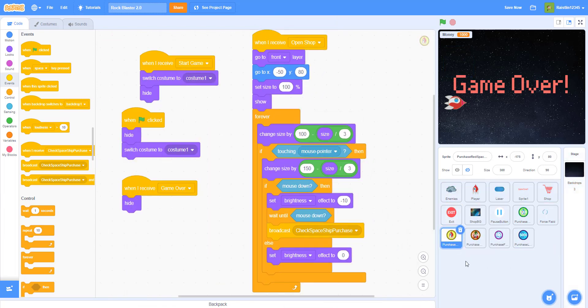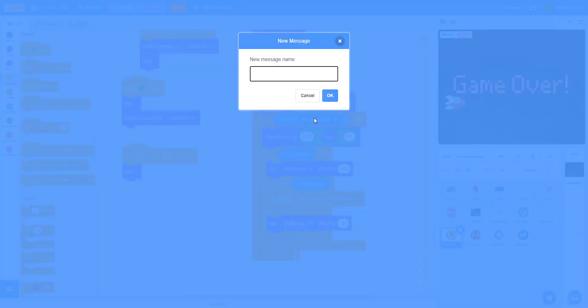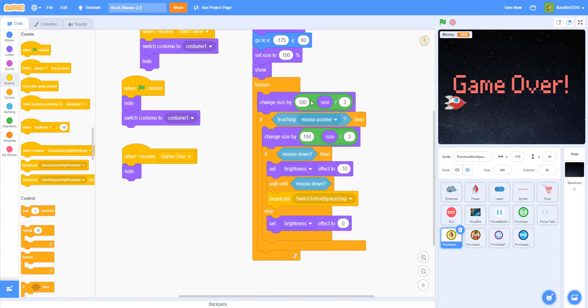We can just drag and drop this code into the yellow one. The code is the same except for the x and y position — I set it at x: -175, y: 80, but you can set it wherever you want. Then instead of the previous message, we make a new message called 'switch to red spaceship' to switch back to the default skin.